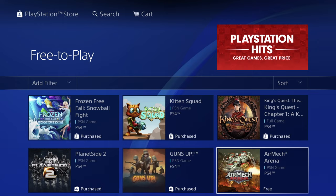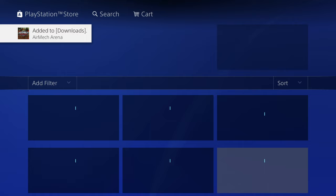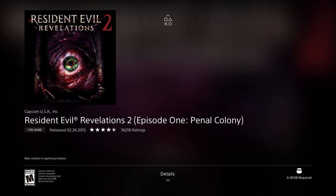For some with slower internet, downloading one gig could take 30 minutes. This next one is 390 megabytes — pretty small, so we shouldn't have to wait long. Then we have Dynasty Warriors at 19.47 gigs — let's click download and go back.